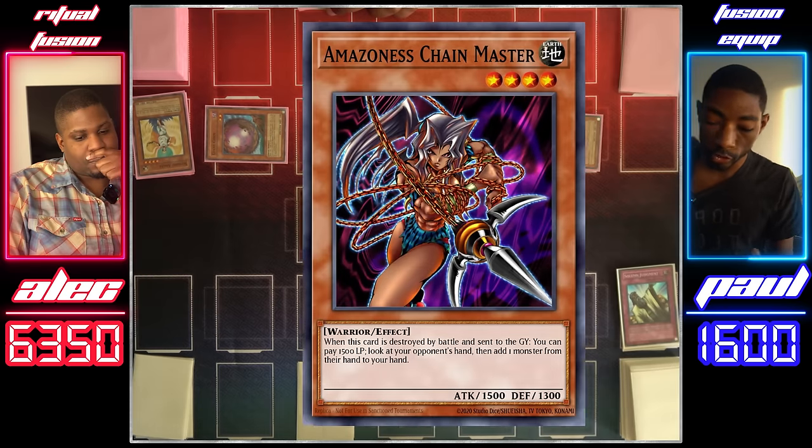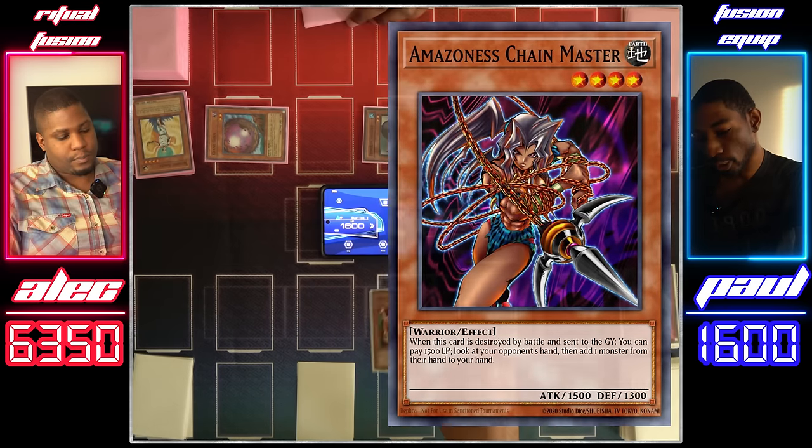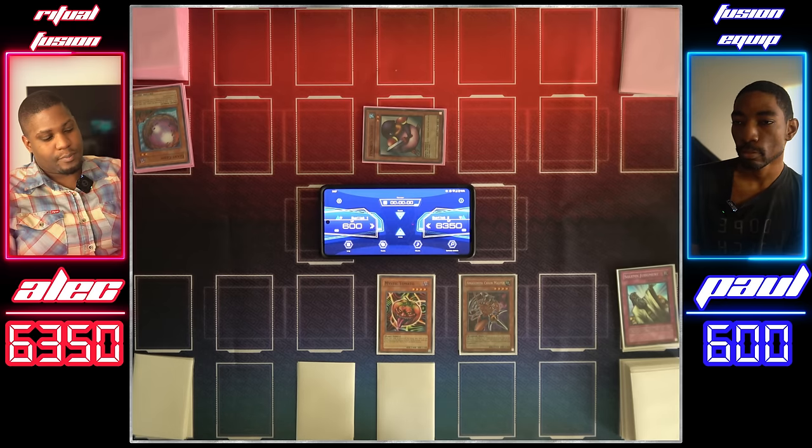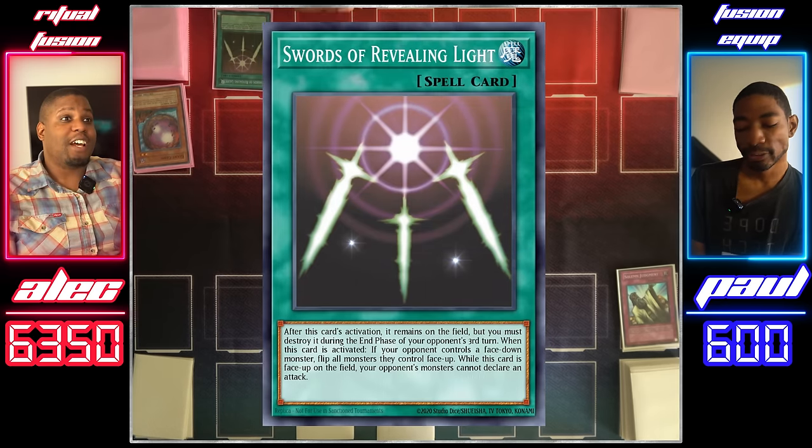Go on the offensive with Amazoness Chain Master. I'm going to attack the Giant Germ, and the other Giant Germ. We're going to set another card face down and end my turn. I'll activate Swords of Revealing Light — no attacking for three turns.